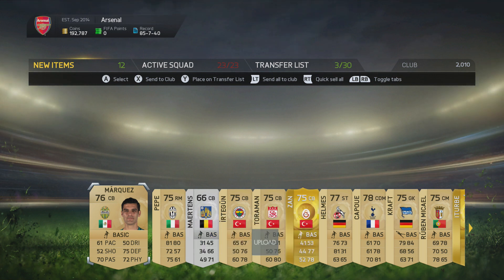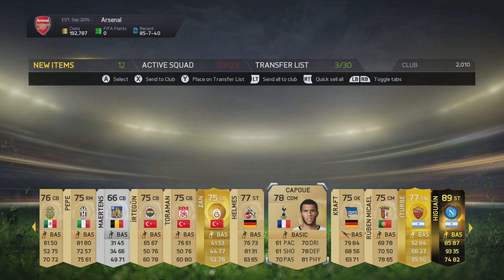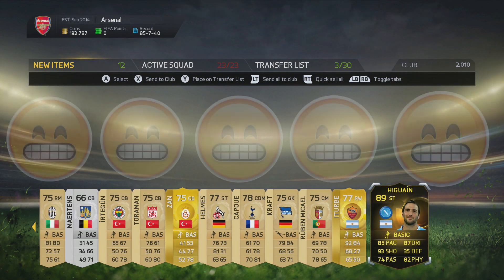I know you guys saw that. Okay hold up, I'm going to go down slow. I got Rafael Marquez the Mexican center back, I got a man named Pepe, I got all these guys, I got a guy named Zan, a guy named Helms, Pepe... oh my gosh and there it is. I got the Team of the Week Higuain card!